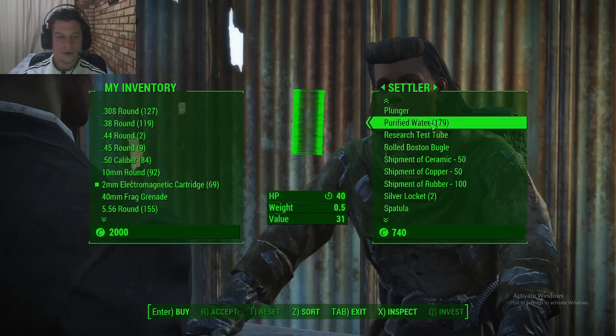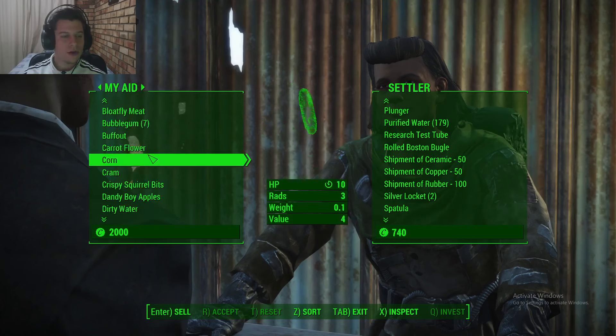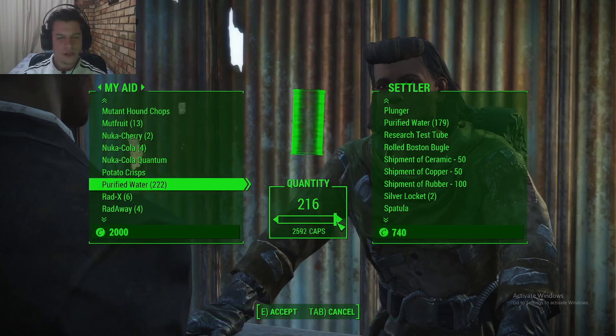Let's sell my purified water. I can sell more water — I forgot that every time you sleep it resets the merchant inventory, so that should give me more caps to work with.